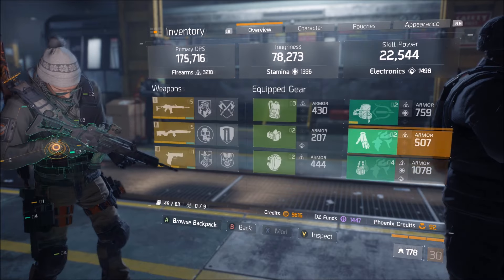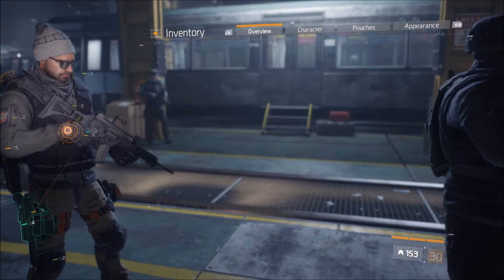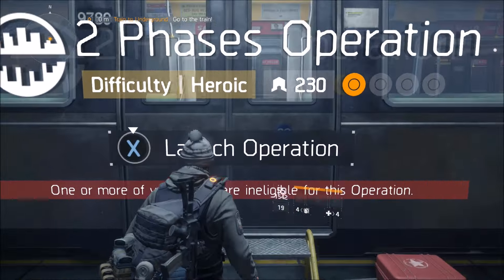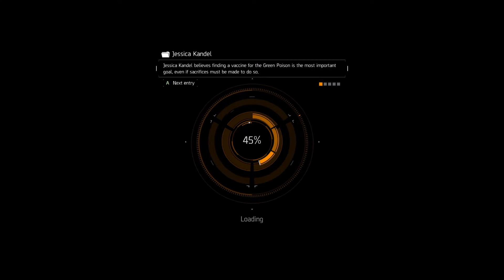Once you've selected your Heroic, Challenging, or whatever mission with all your directives including Sickness, switch to all the shitty gear. You want to do that AFTER selecting the operation, because if you do it before, it's going to say your gear score is too low and you won't be able to select it.